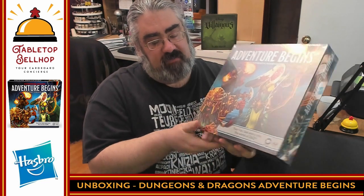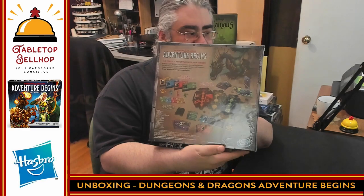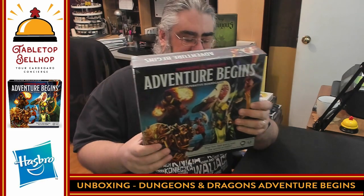It says your fun, fast entry into the worlds of Dungeons and Dragons. This is a cooperative board game for ages 10 plus, for 2 to 4 players. I have no idea what they've done to distill D&D into this box. It's published by Hasbro, which owns Wizards of the Coast, which owns Dungeons and Dragons. It does have a Wizards of the Coast logo, so at least they used some of the D&D team to write this.